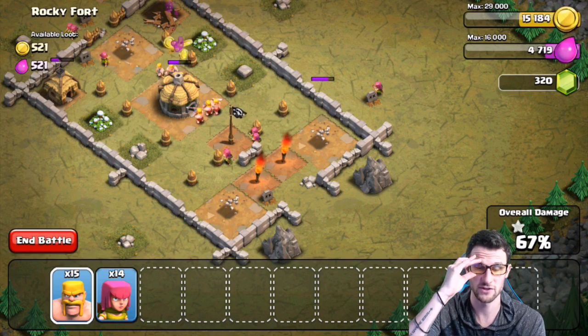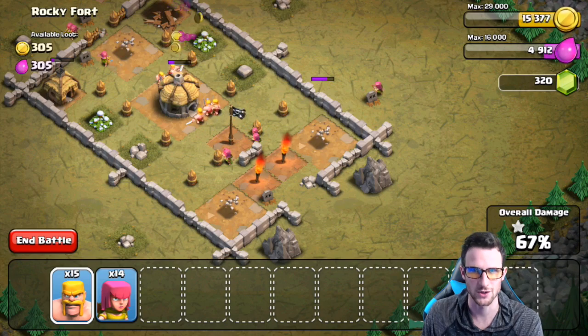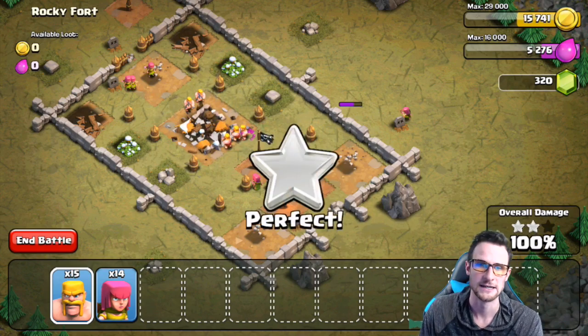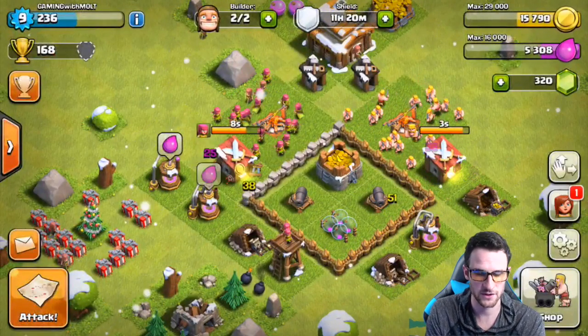I've got some new Gunner headsets for Christmas — they're Tortoise ones and I think they're kind of cool. If you guys want some, check out the description. You can use the code molt20 and get 20% off. I wear them all the time, especially when I'm playing on my Xbox. If you guys play Xbox, PlayStation, or even computer games, you definitely need them — but they work for Clash too.